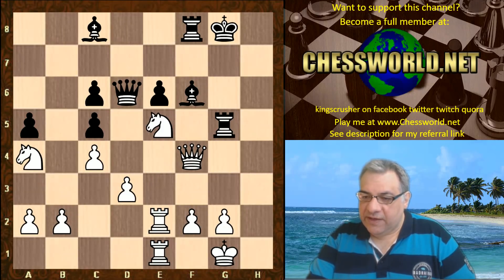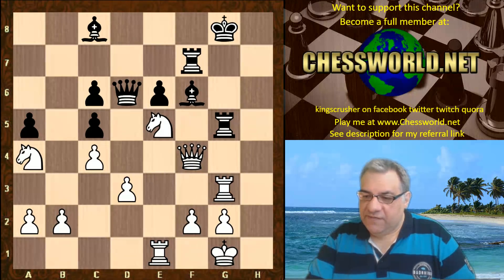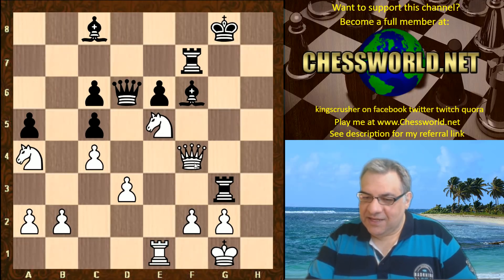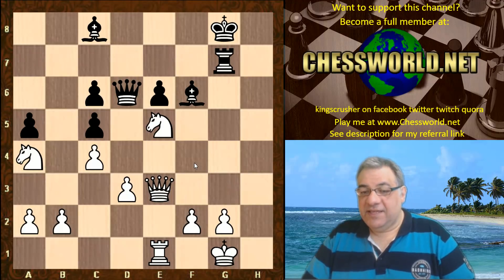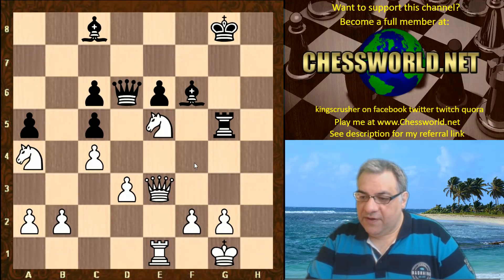Queen takes f4, Rook f8. Rook e3, simplifying soon with Rook g3. Rook f7, Rook g3 — a pair of rooks come off. The knight couldn't have taken by the way because the queen would be taken, so that's not happening. Queen takes g3 check, Rook g7. Queen goes back to e3. Yeah, black really hasn't got an attack here. Rook g5.